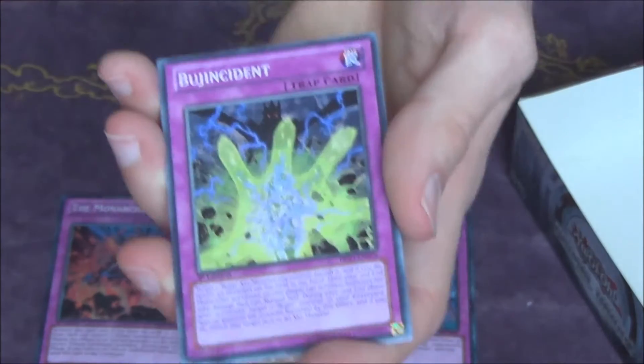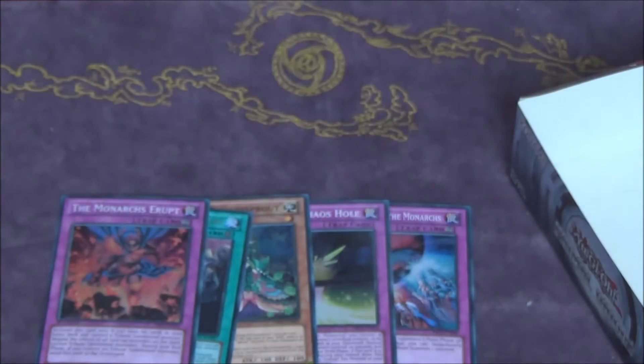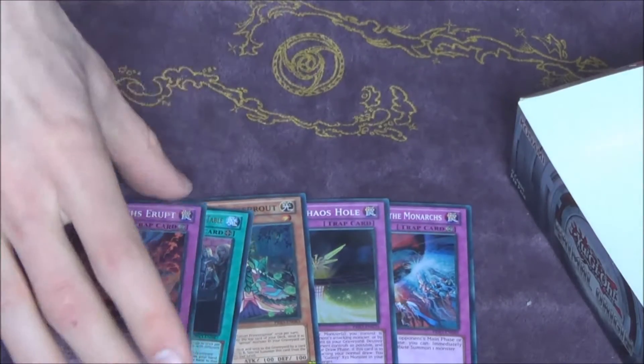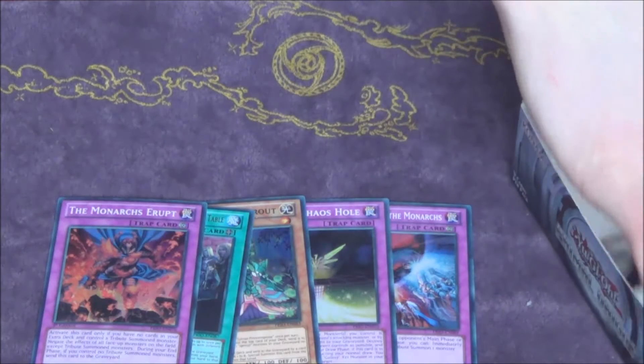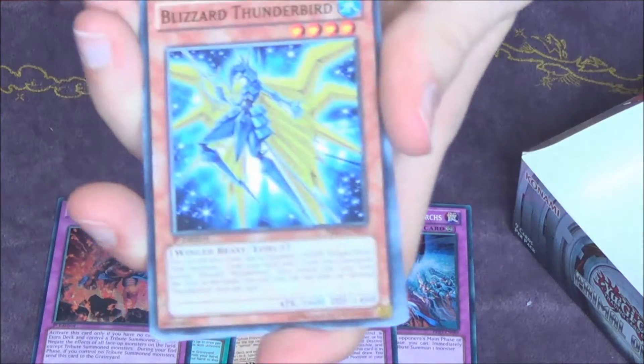Dawn Knight. So we have five foils right now and three packs left. If these three packs don't all contain a foil it's going to be a really bad box — just absolutely terrible. I wasn't trying to say anything before but the foils just didn't come at all.